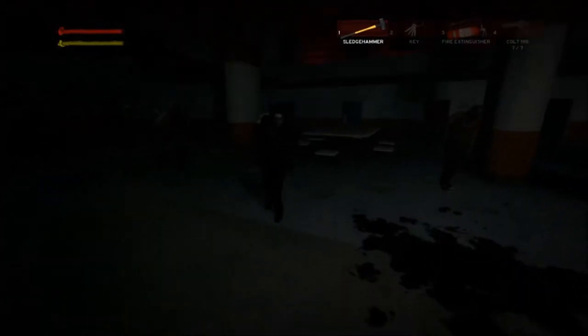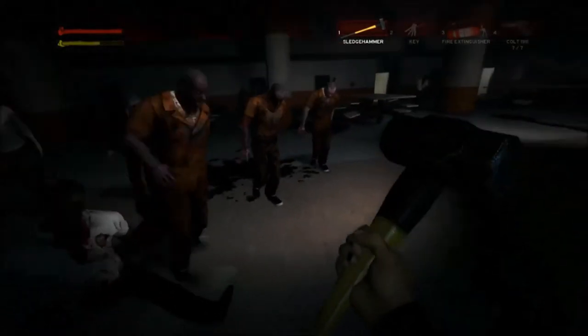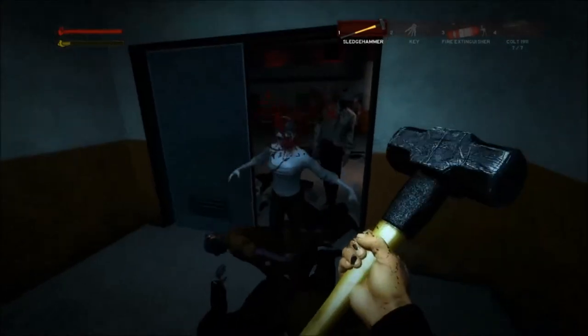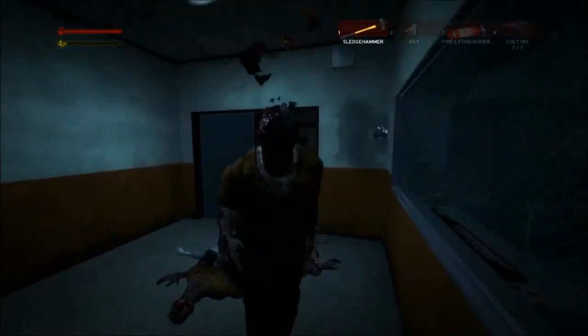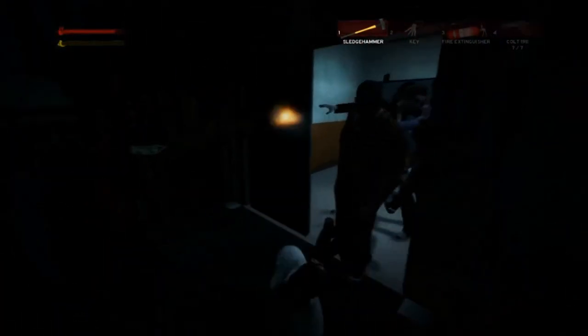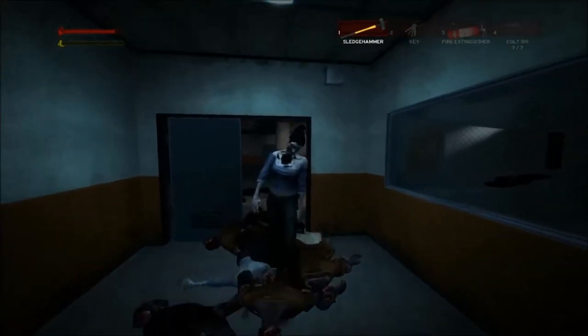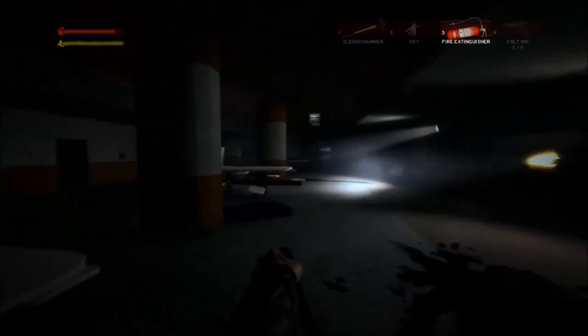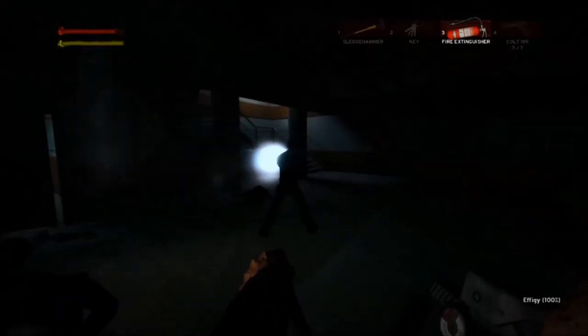You just pissed off the entire lot of them — back up! I need to reload, back up! We're stuck in the corner of the wall again — heads up. If I get turned, I will hold no grudges, I will go for you. Did we get any ammo from that? There's one to the right. How does it not slow them down when they're getting a fire extinguisher in the face?